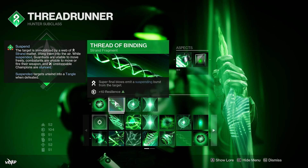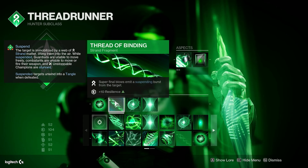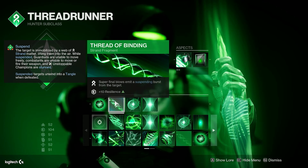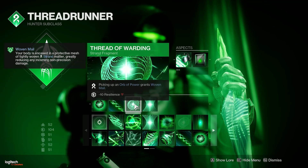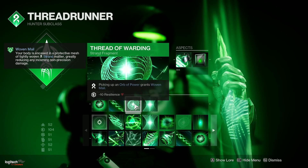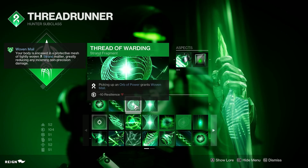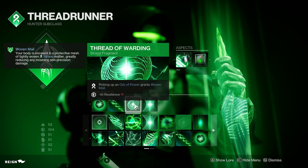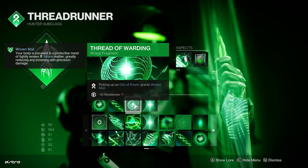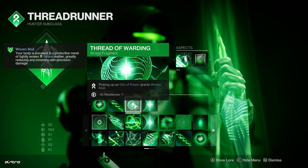Thread of Binding — super final blows emit a super burst from the target. This is mainly for the resilience boost, but it's also useful in PvE and makes your super a little bit better. Thread of Warding — picking up an Orb grants Woven Mail. This one is important: Woven Mail gives you a 35% damage resistance. It's minus 10 resilience, so you need to spec into resilience a bit more. If you pair this with an over-100 resilience build, you get 65% damage resistance — 30% from 100 resilience and 35% from Woven Mail.